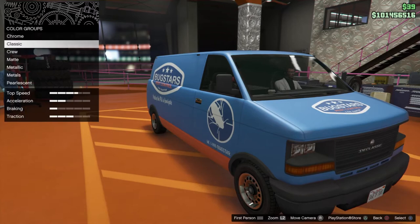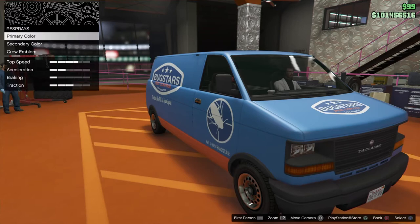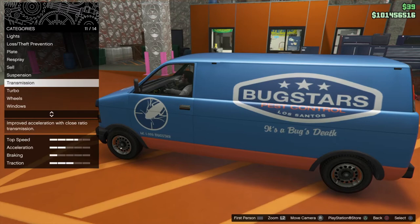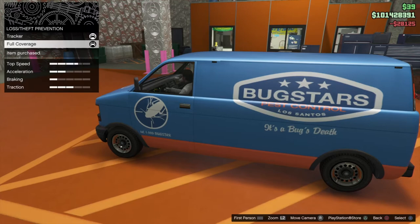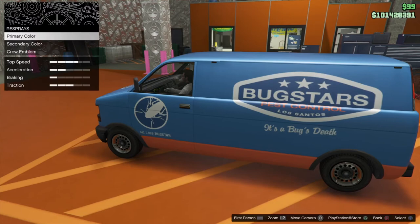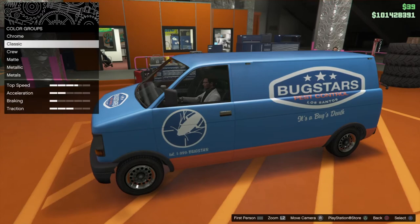A few months ago I put up a video on how you can get help from me — I would actually spawn these for you, and I've been doing that for months for people messaging me on PlayStation 4. I have a community called the Captain Clayton community, and people have been joining and asking for help to get the Bugstar Van and the Lifeguard SUV. The Lifeguard SUV still doesn't have a solo method — I thought it was solo at first but that might have been a fluke. Anyway, this is how you can get the Bugstar Van solo right now.